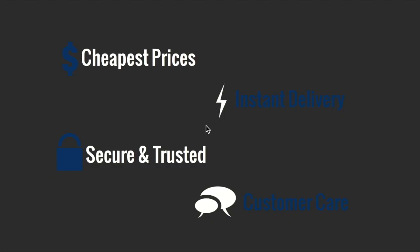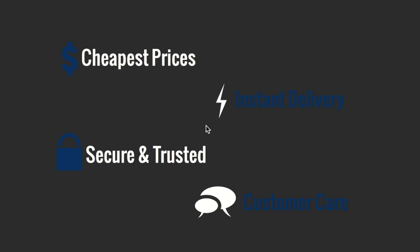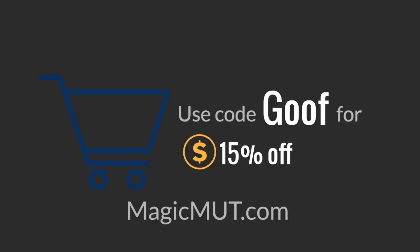MagicMutt - by far the cheapest prices on the website. Instant delivery, secure and trusted. Y'all know what it says on the screen, and what does that say? Use my code GOOF for 50% off all your orders.